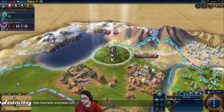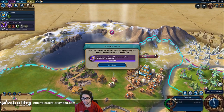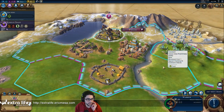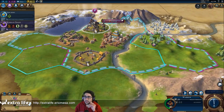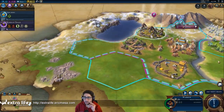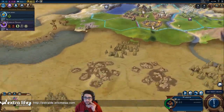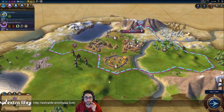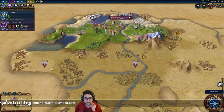Let's go to my builder for his last charge — some more housing, some more production. I'm working towards Craftsmanship — oh, Craftsmanship has approved. I don't need my warrior to stay there anymore because he doesn't have to protect anybody. I'm going to want him to protect my settler coming up, so I'm going to move him out here and get him in place for when the settler comes out.